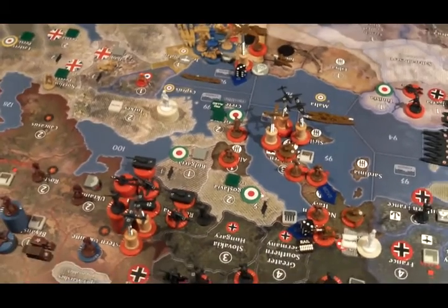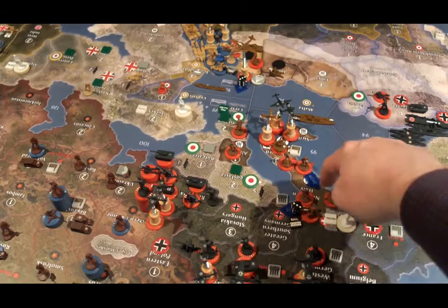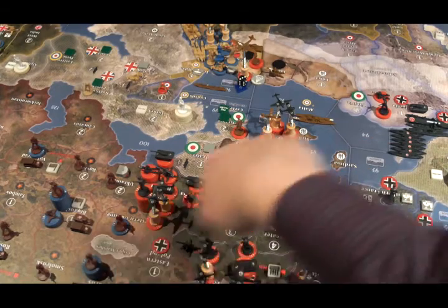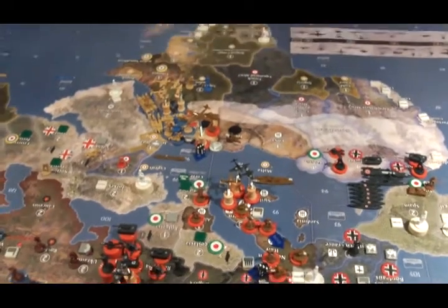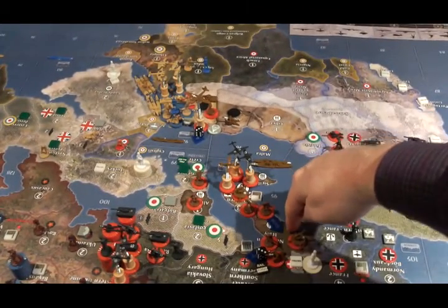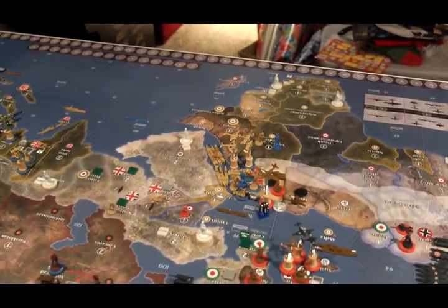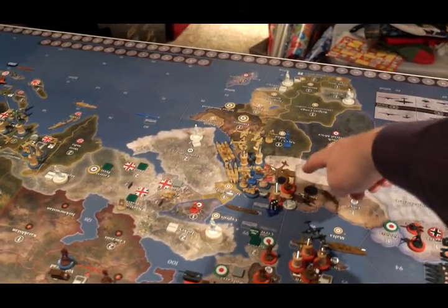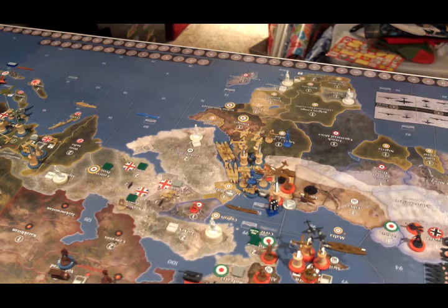Non-combat for Italy: two infantry and two artillery from northern Italy are going to be railed to eastern Poland. Two infantry from southern Italy will move north to northern Italy. The air transport that participated in the Alexandria attack will land in Greece.